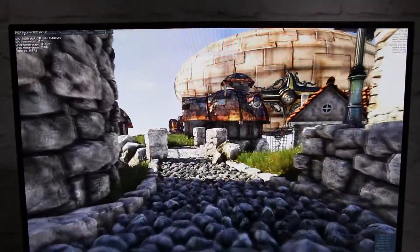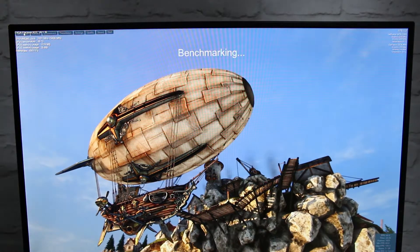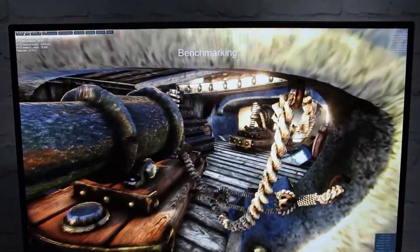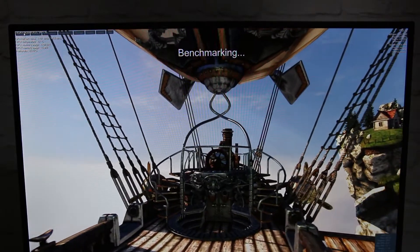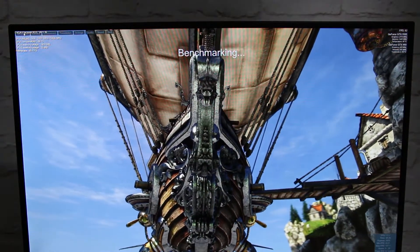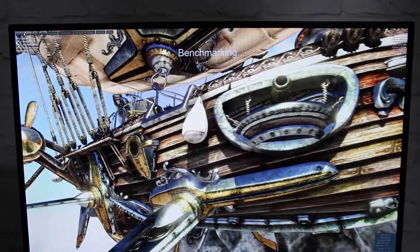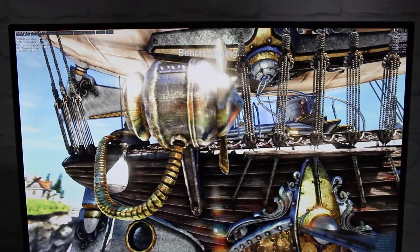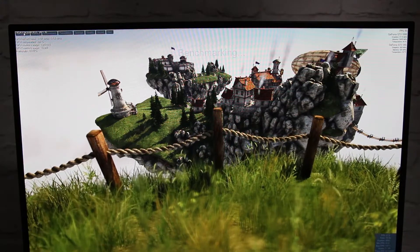That frequency drop is characteristic of the whole Nvidia 10-series — the frequency drops slightly once you're actually in the game or benchmark. About 47 degrees Celsius, which is great for a graphics card — about 20 degrees less than an air-cooled card on average. The fans are set push-pull at around 700 RPM and it's pretty quiet. So far on this benchmark we've averaged 68 frames per second at 1440p, everything maxed out.